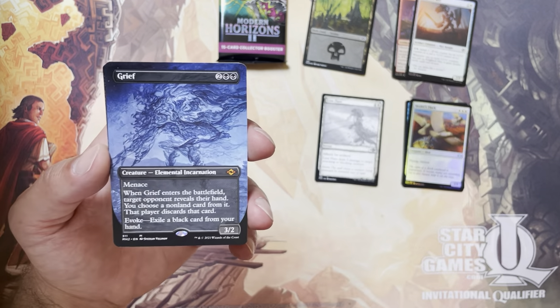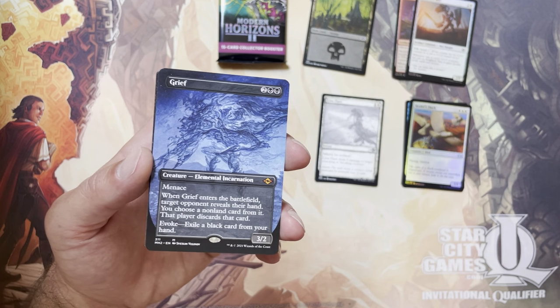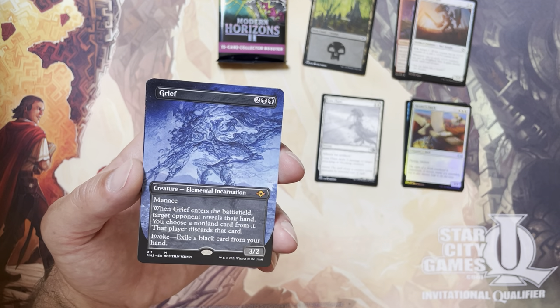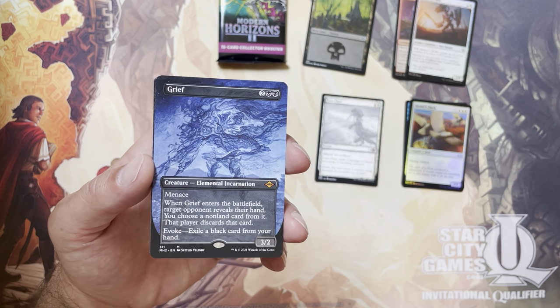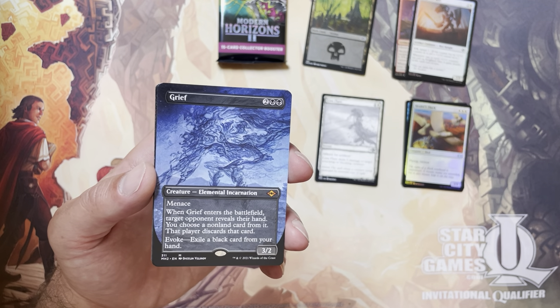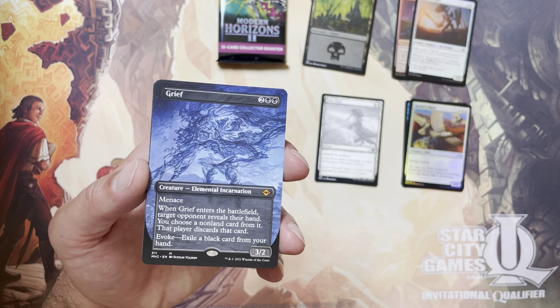Now we're hitting some good stuff. We've got our first Mythic: Borderless Grief. There's one of these elemental-type creatures per color in this Modern Horizons 2 set — this is the black one, Grief. That is real nice.